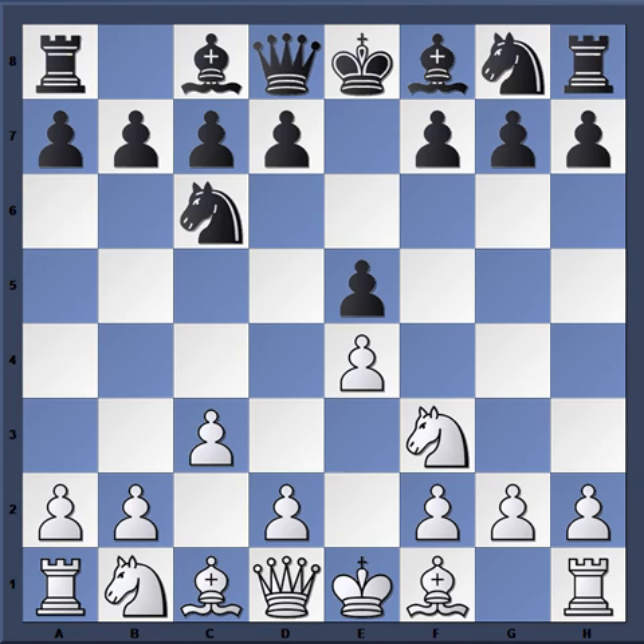With the white pieces, we have this early C3. This opening is old as dirt — the idea is creating and erecting a powerful pawn center after D4, and you see a similar idea in many other opening systems such as the Ruy Lopez and Gioco Piano. It's all about the timing of this C3 move. This opening doesn't have the best reputation, but it's good as a surprise weapon and also just a change of pace.